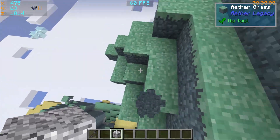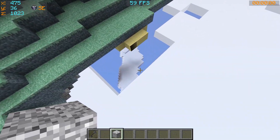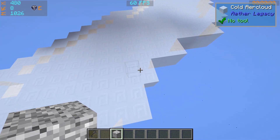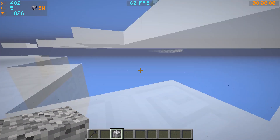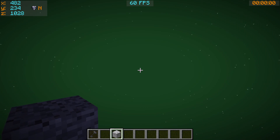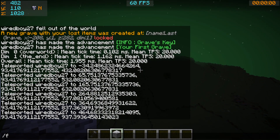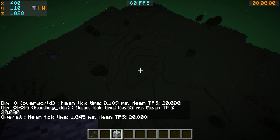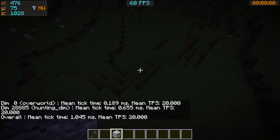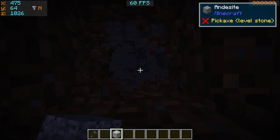Do we get to the Hunting Dimension underneath the Aether? Let's have a look at the bottom of the Aether. Yeah, it looks like it — this is the Hunting Dimension. But the thing I was wondering about is, if we go underneath the Hunting Dimension... It really does work well. I'm surprised it actually works as well as this.